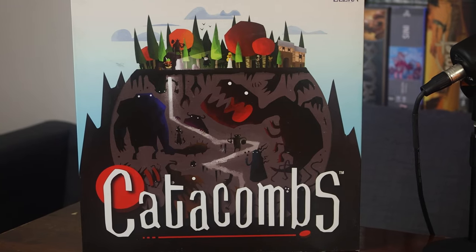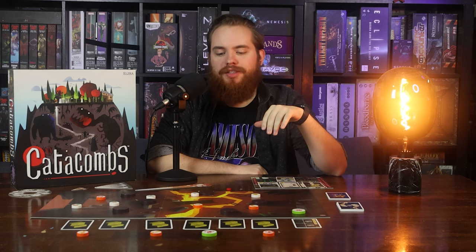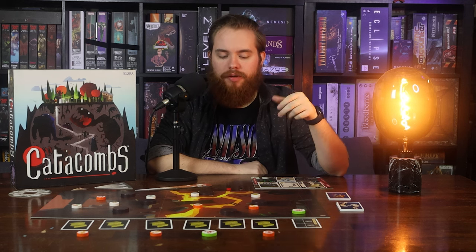Number ten: Catacombs, third edition. I didn't do this on purpose, but it is two dexterity disc-flicking games back to back, so that's kind of weird but here we are. If you've ever seen the box for the second edition of Catacombs, this is a pretty significant shake-up in terms of art style — it's a lot more geometric, stylized, cartoony. The other Catacombs box was super scary-looking and intense.